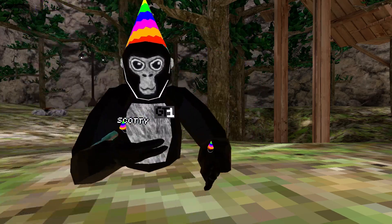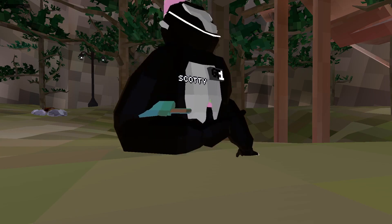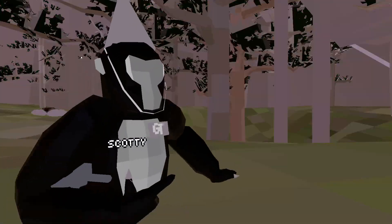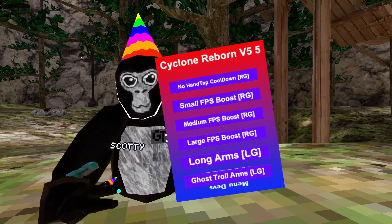Small FPS boost — you hold the right grip and you'll have a small FPS boost. Medium FPS boost — this will give you more FPS than the small one. Large FPS boost — this will give you a large FPS boost so you'll have a lot more FPS. These are all used using the right grip.